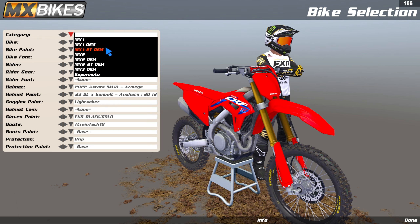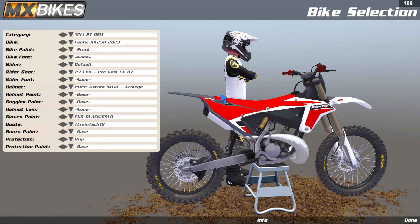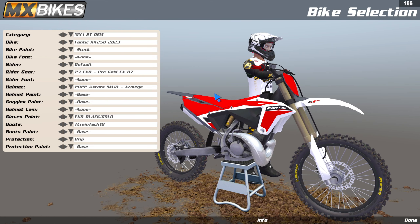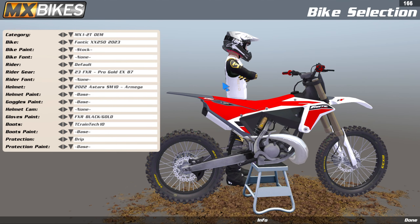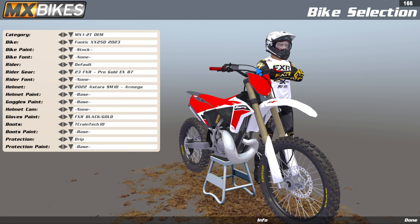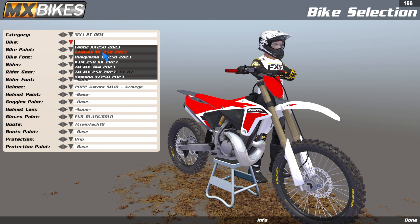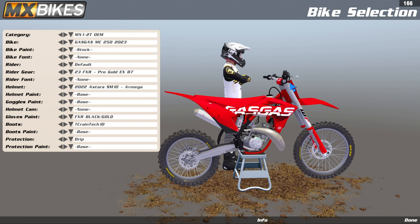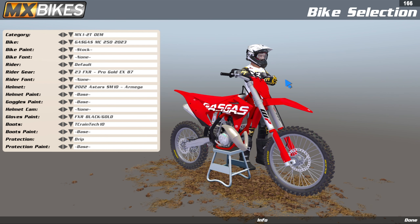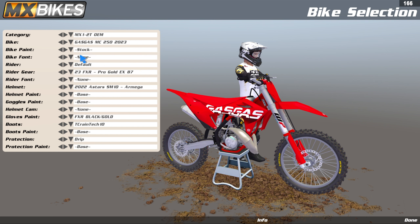Let's go to the two strokes — going to the MX1 T2 OEM. I'm not a huge fan of this. I know this is probably exactly what it looks like in real life, but it just doesn't appeal to me. It kind of looks really funky. I'm not a huge fan of this bike overall. So let's go to the Gas Gas — this one looks better than the Fantic one. One thing that trips me out though is that back fender; it looks so high compared to other bikes. But I really like the Gas Gas branding across the whole shroud — I think that looks pretty sick.